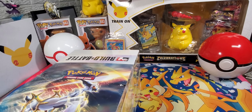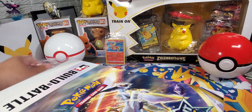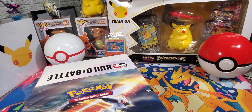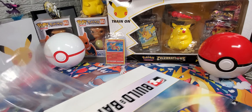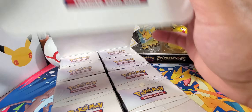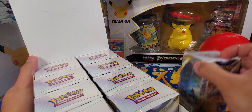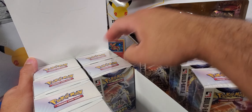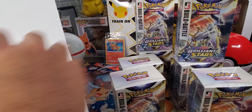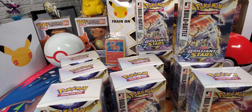It might switch by a day or so. For the next 10 weeks this will be my work schedule — it changes every 10 weeks. Should be 10 Build and Battle boxes in here. Five per side, 10 total, four packs in each one — so we've got 40 packs today for Brilliant Stars.